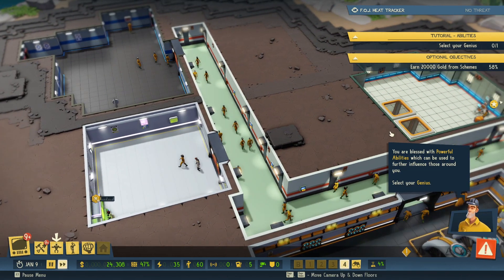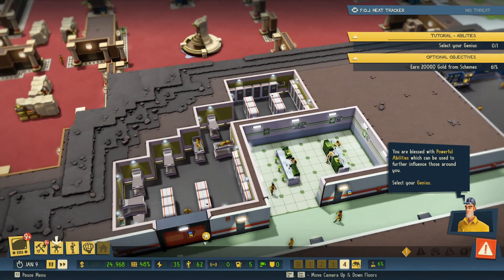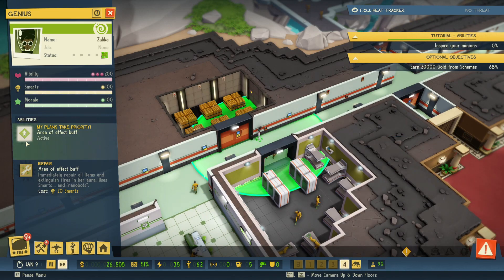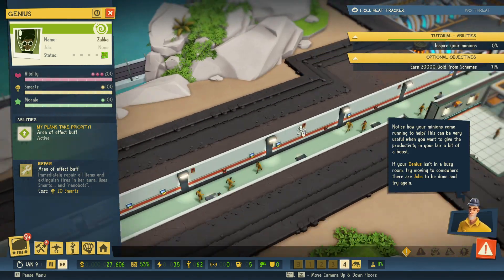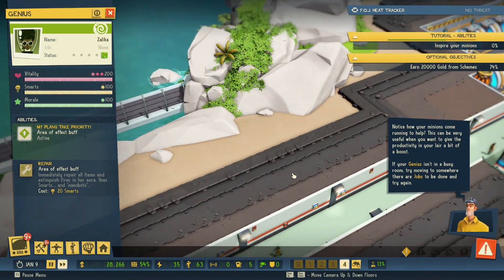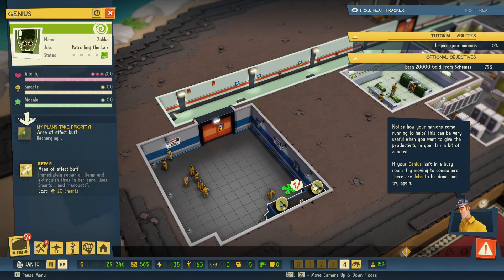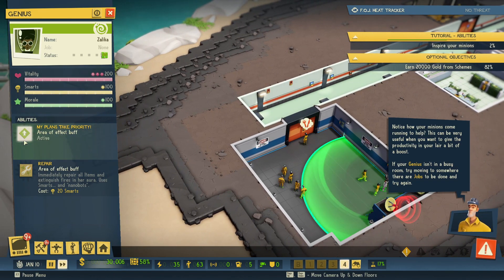Research takes time and our scientists will let us know when it's complete — head back to the lair to continue your world domination. You are blessed with powerful abilities which can be used to further influence those around you — select your genius. Let's grab our genius. This ability increases the importance and speed of jobs within your area of influence. Move to a busy area of your lair such as your control room and trigger the ability — notice how your minions come running to help. This can be very useful when you want to give the productivity in your lair a bit of a boost.